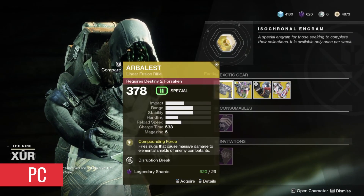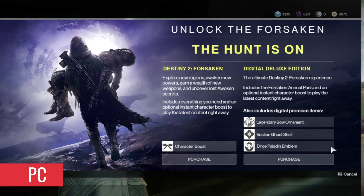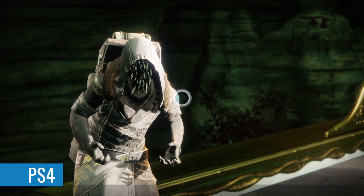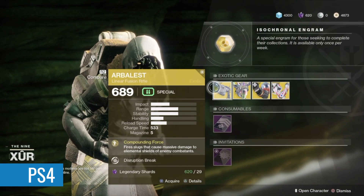To demonstrate, let's check out how it works when you want to buy something from Xur. The exotic Xur is currently selling at the time of making this video was not in the base game, so I cannot buy it on PC. I simply switched back to my PS4, visited Xur, bought the gun and switched back to PC. I was able to use the gun without any issues.